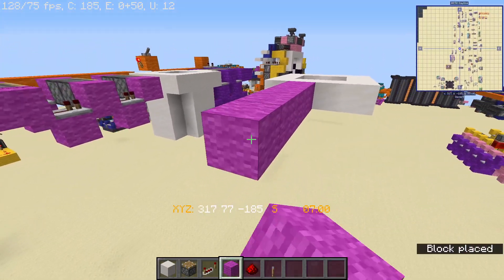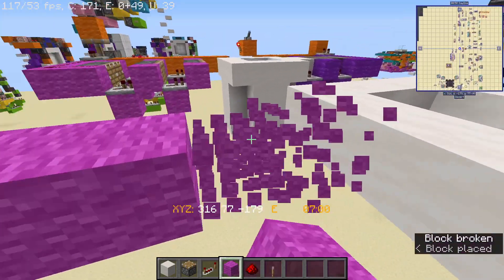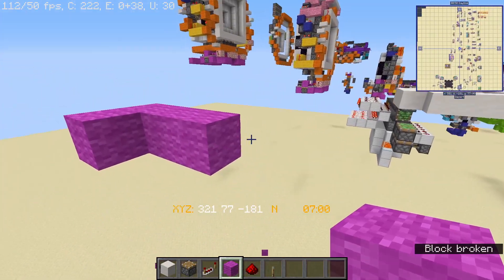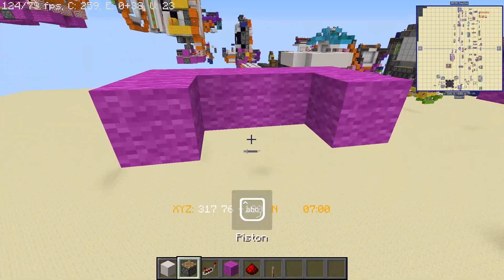To the side of that, place 7 blocks across, and then 3 more, and then you can just break this block and do the same on the other side, making this bracket style shape.